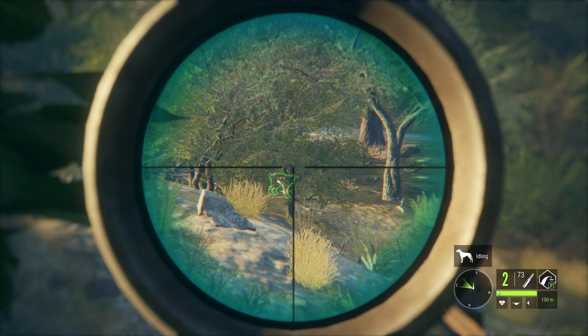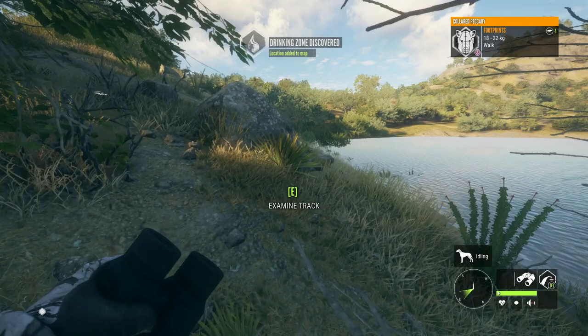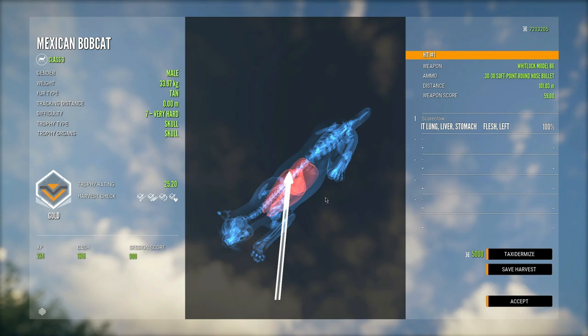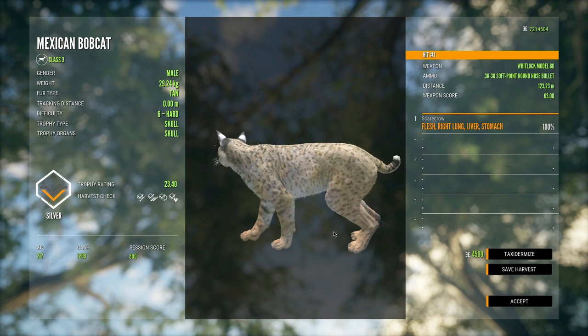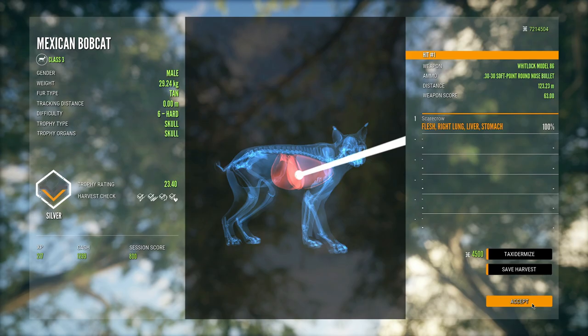Yeah, that looks solid — he's definitely going down. That pushed this other one out into the open a little more so I think we can spot it too; it is a level six as well. Let's go ahead and pick these up. This is our level seven — we ended up getting liver, stomach, left lung, and right lung, and it absolutely dropped on the spot. Really good penetration on the bobcats; I'm kind of impressed. That was a right lung, liver, and stomach shot, which took it out decently fast.